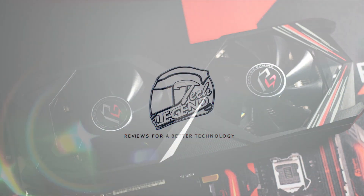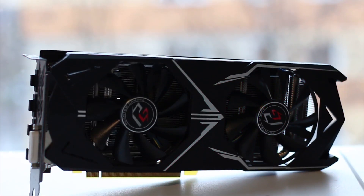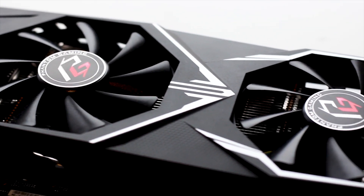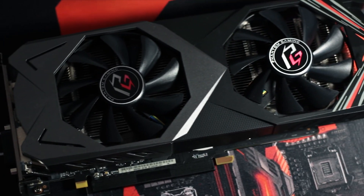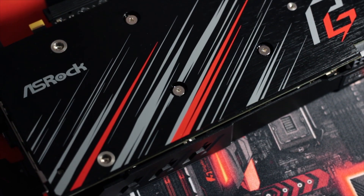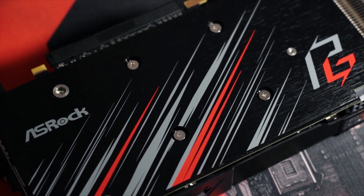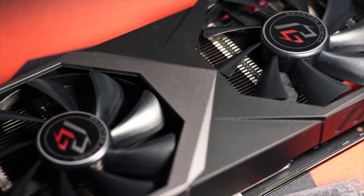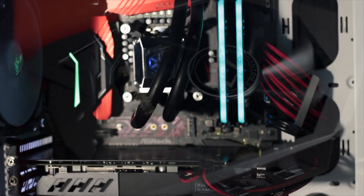Now we can do a direct comparison between the ASRock RX 580 and the ASRock RX 590 — both are Phantom Gaming cards. In terms of design, the main improvements on the RX 590 are the addition of a backplate and the usage of a semi-passive profile for the two fans of the cooler. Also, the fan profiles have been tweaked to be less aggressive, which was one of the main complaints of the Phantom Gaming RX 580.